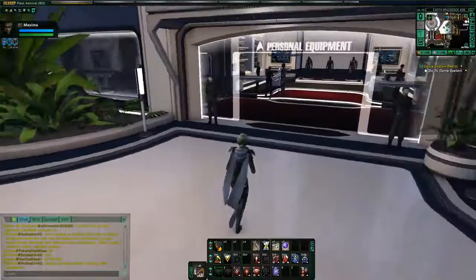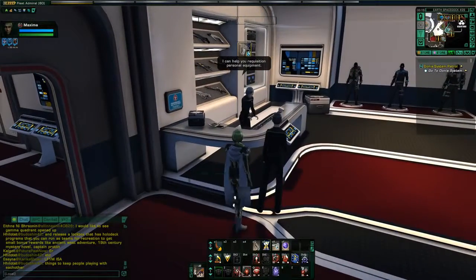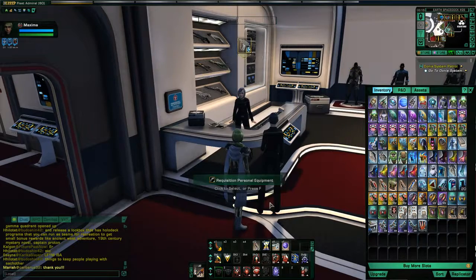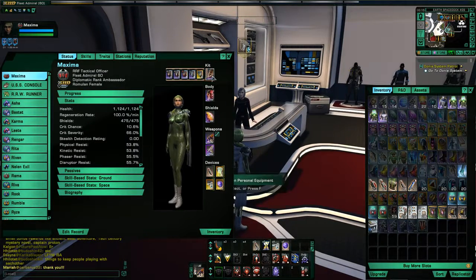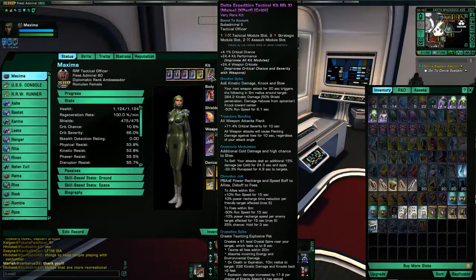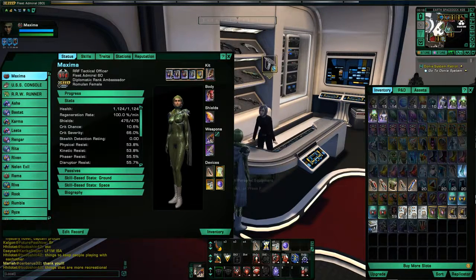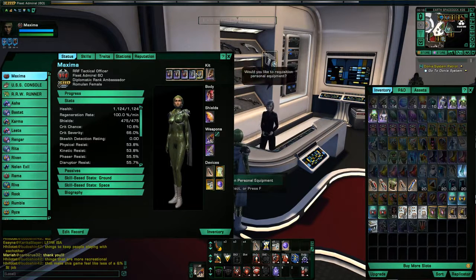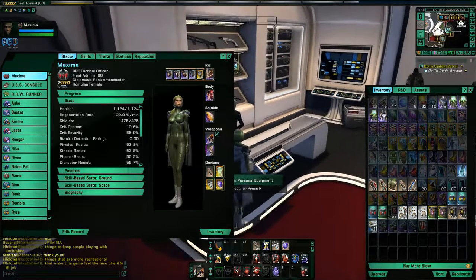One other thing to keep in mind — there is actually a tutorial about this — and that's your abilities as the captain on the ground. You can learn abilities yourself through the kit system. On your character sheet, you'll see a slot for kits. Through the tutorials, they do give you a starter kit as well as some kit modules — the modules go inside the kit and come down into your ability bar to give you new powers. The game doesn't do a great job of describing that you can choose from a multitude of different kit abilities based on your career: tactical, engineering, or science.